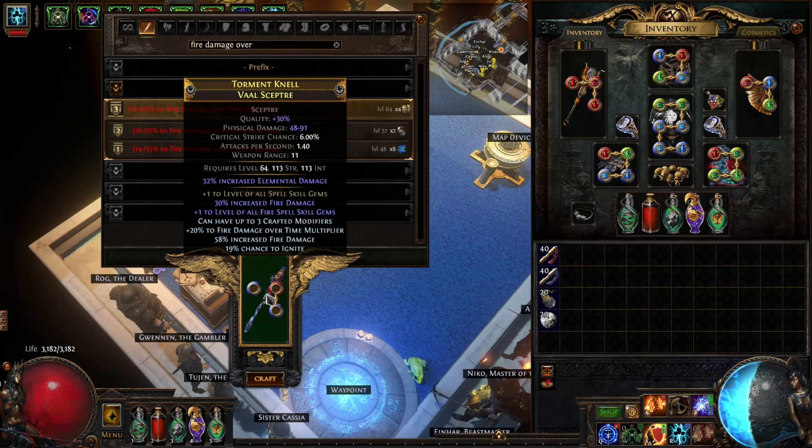And there we have it — that's our plus two Righteous Fire scepter finished. You can optionally add a harvest enchant for more elemental damage and then add a crucible tree as further upgrades.